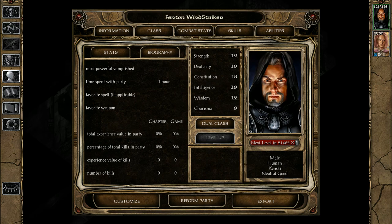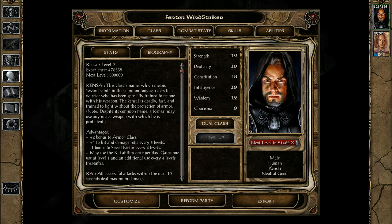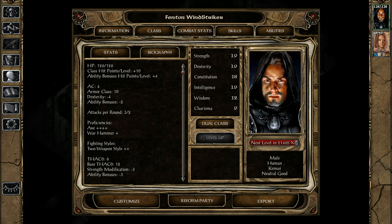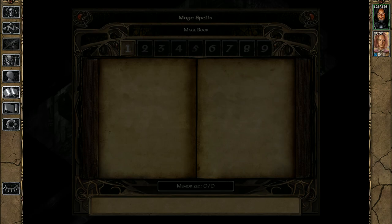Your stats screen tells you how many enemies you've killed, information about your character including next level up, their biography, stats such as strength, dexterity, and constitution. It also tells you your reputation — higher reputation means you're more of a good guy, lower reputation means more evil. It will also tell you about your spells and abilities.